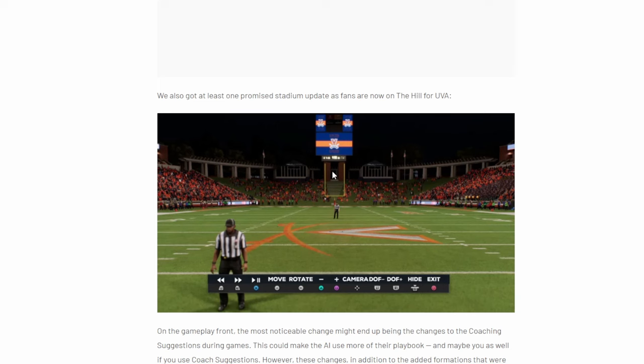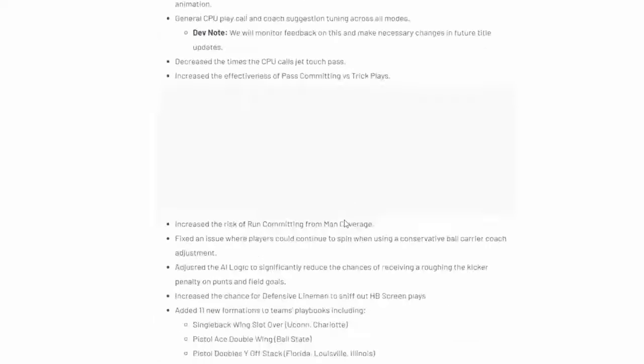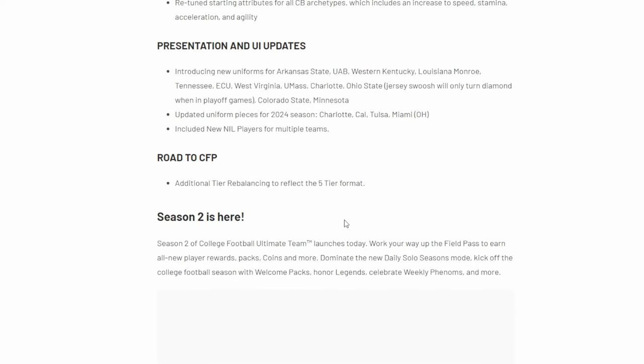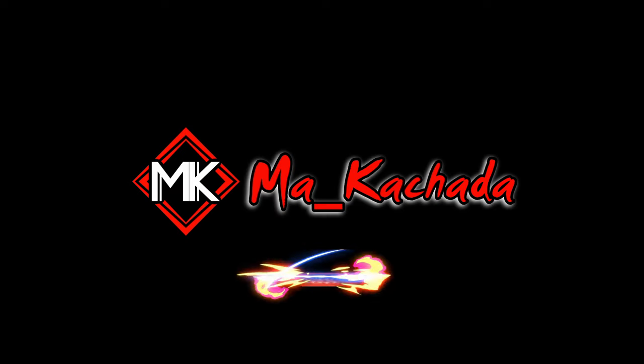There are now people sitting on the hill for Virginia and Clemson — some presentation stuff that's new there. But that's pretty much all the patch updates. The big things were the ratings editing for dynasty, a couple of enhancements for gameplay sliders, and the new season of Ultimate Team. Check out the link if you want to read it all. Don't forget to like and subscribe. See you tomorrow with another video.